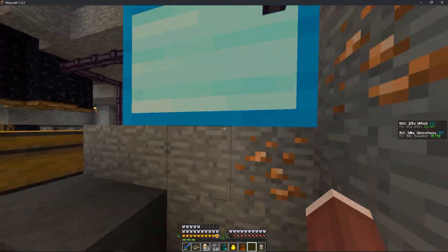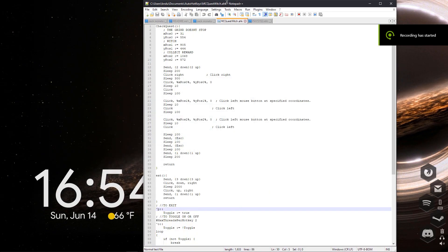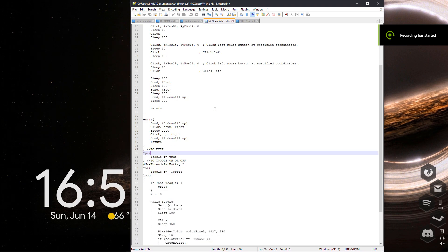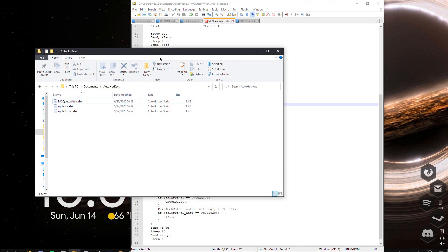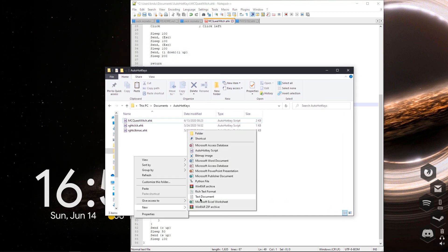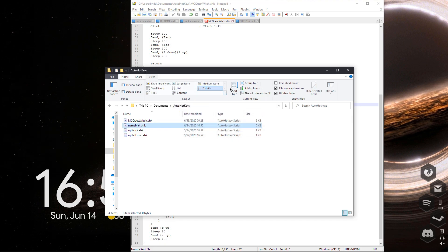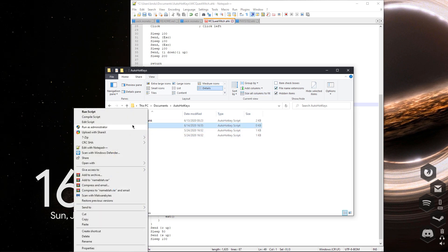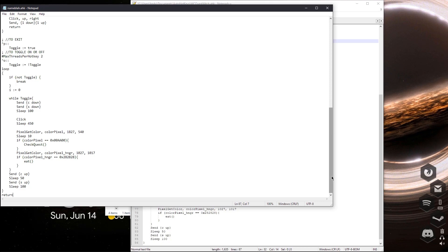To run the script properly, you want to create a new text document, name it something, then rename it with a .ahk extension. Make sure file name extensions are visible so you can see the extension, then edit the script and copy and paste it from the YouTube description.